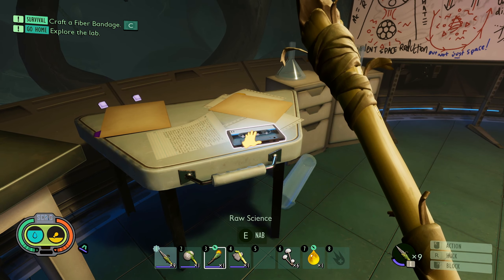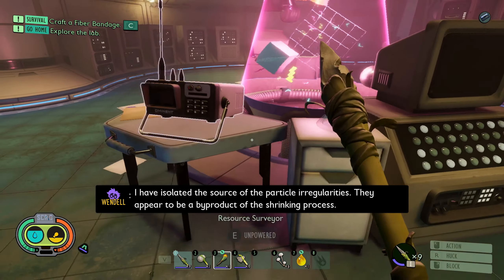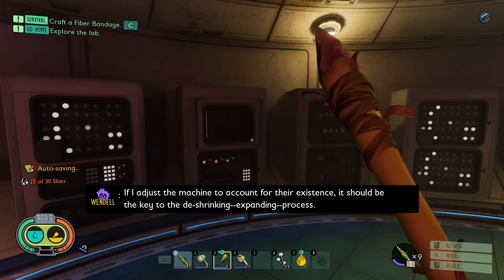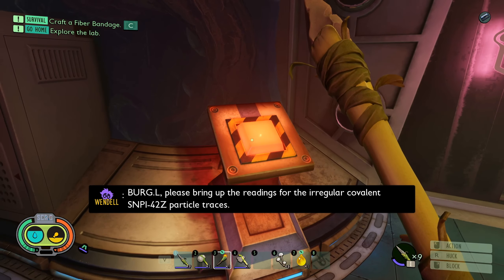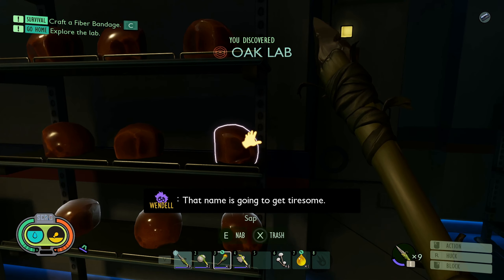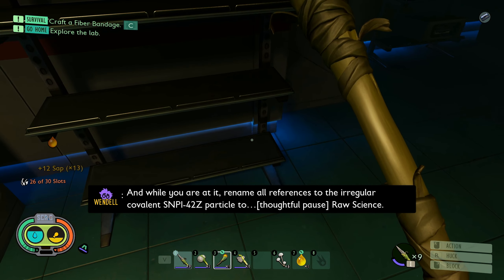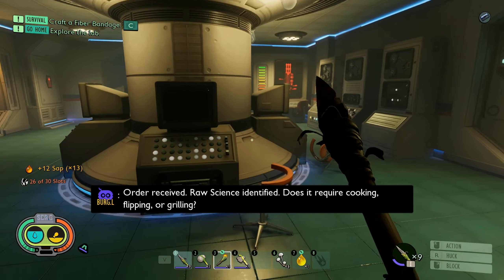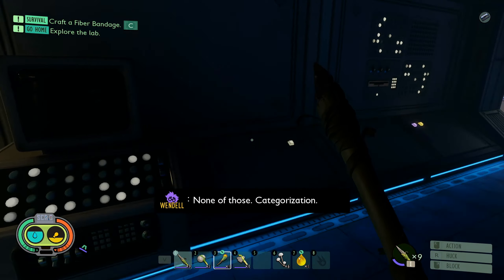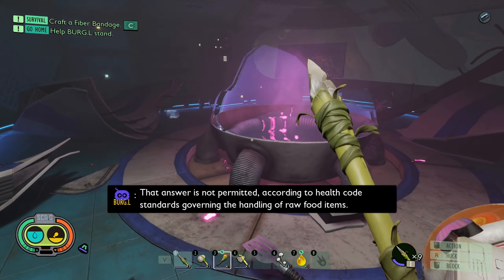Alright, I think we can turn the torch off. 'I have isolated the source of the particle irregularities — they appear to be a byproduct of the shrinking process. If I adjust the machine to account for their existence, it should be the key to the de-shrinking, expanding process. Burgle, please bring up the readings for the irregular covalent SMPI-4-2-Z particle traces.' 'That name is going to get tiresome — rename all references to irregular covalent SMPI-4-2-Z particle to raw science.' 'Order received. Raw science identified. Does it require cooking, flipping, or grilling?' 'No, none of those.' 'That answer is not permitted according to health code standards governing the handling of raw food items.'